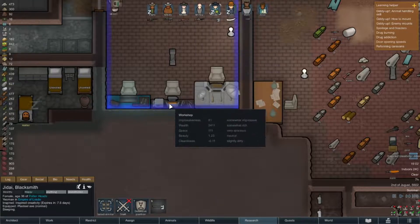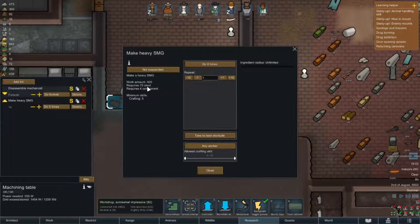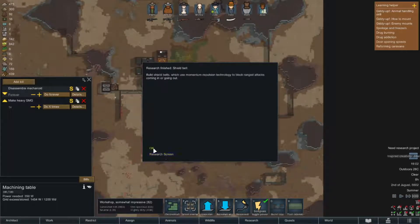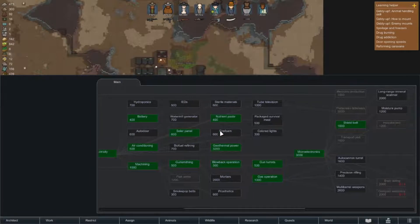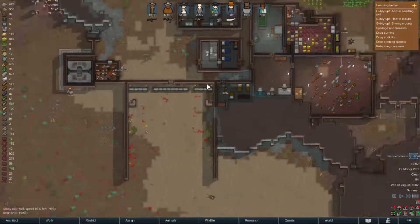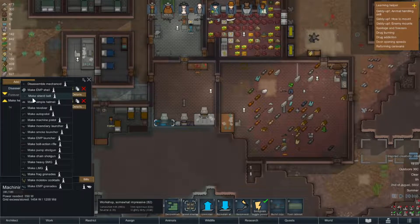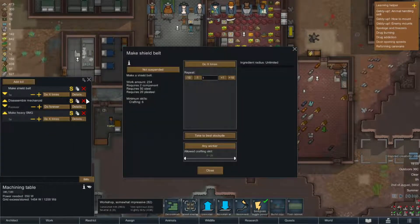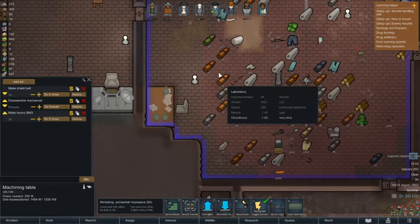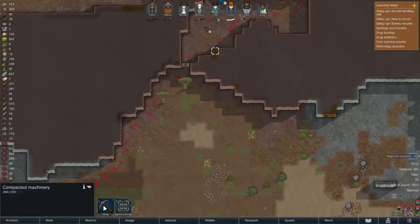Components - oh, we have shield belts researched! I want shield belts. Let's also get autocannon turrets researched. Shield belts is something I really want. Can I make shield belts here? Yeah I can - and what do shield belts need? Plasteel, steel, and components. Do I have enough components? It doesn't look like we have any components whatsoever - let's find some components on the map. We have so many components on the map. Let's mine connected ore and get whoever our miners are to work over there. Mining is Horn.